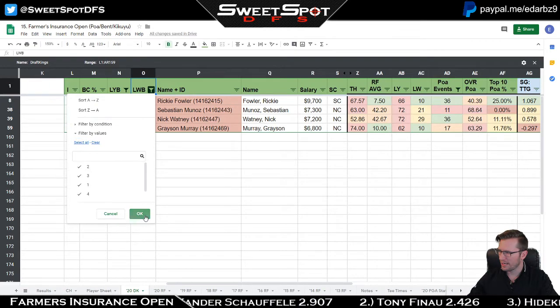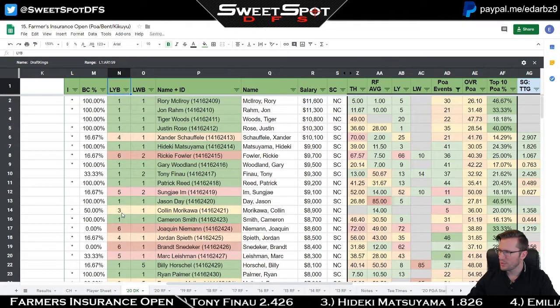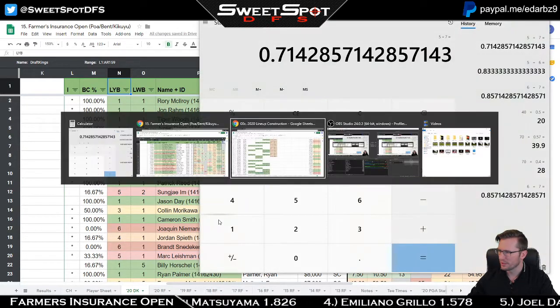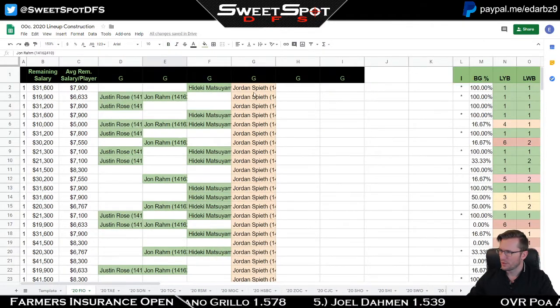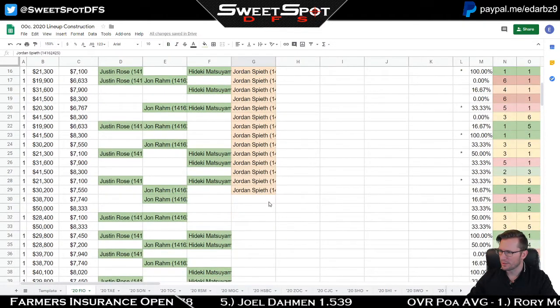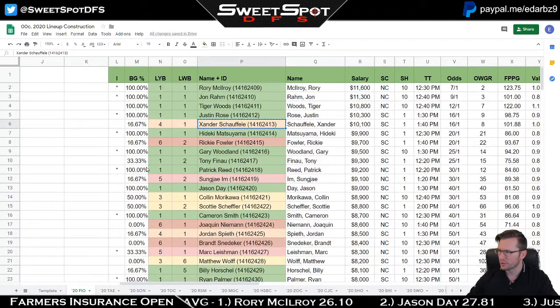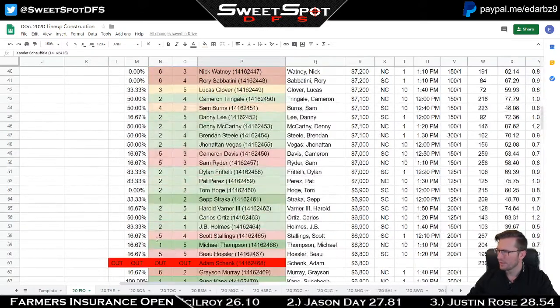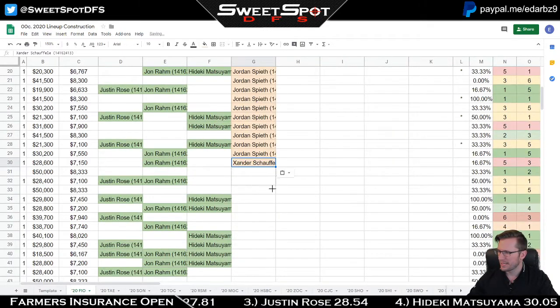That's all I have to talk about. I hope you guys understood the lineup construction approach. For the four-ones column, I'll play Xander in roughly 12 lineups. I do not want to play Xander and Jordan together — maybe in one lineup — and I'll randomize again to leave some blanks and avoid forced pairings.